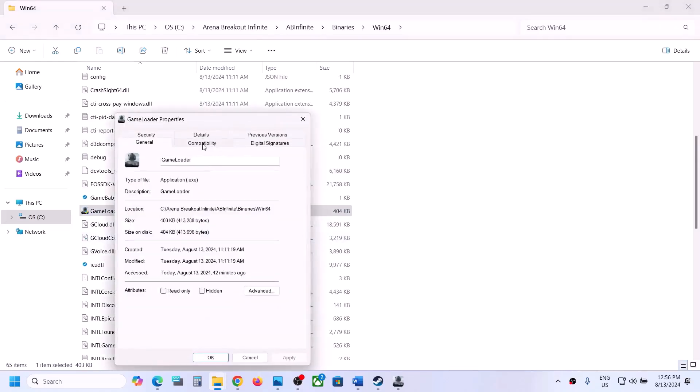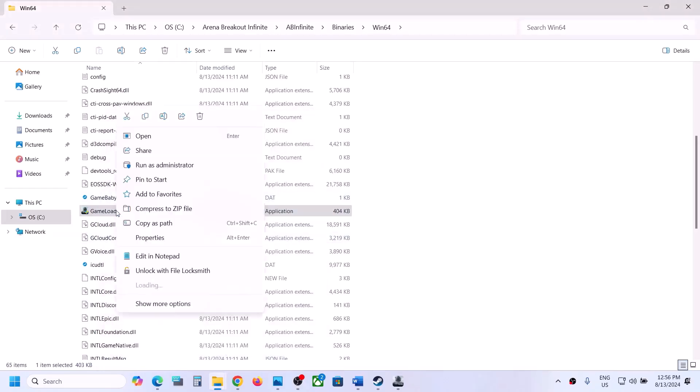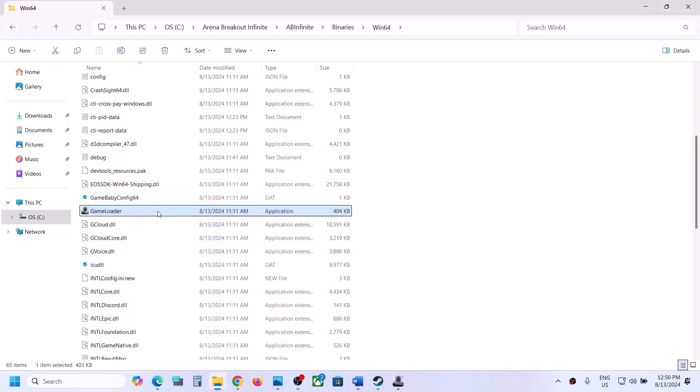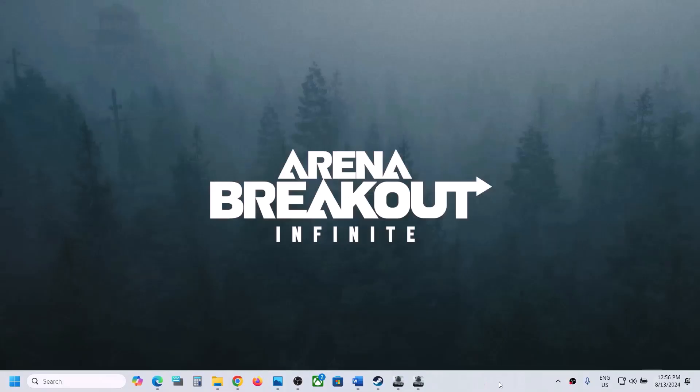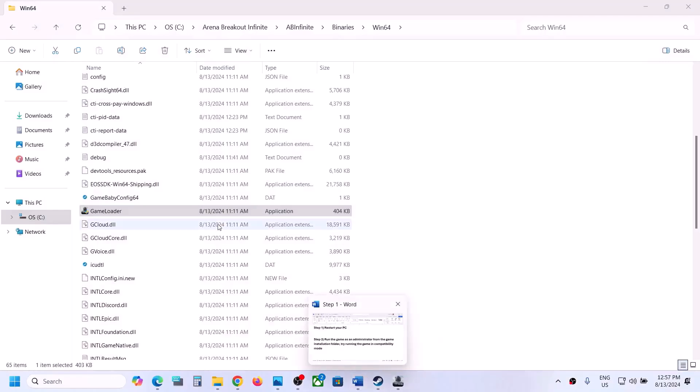Right-click on the second exe file, select properties, and put a check on 'Run this program as an administrator,' hit apply, click OK, and launch the game. If that does not work, put a check on Windows 8, hit apply. If that does not work, select Windows 7, hit apply. If that does not work, put a check on 'Disable full screen optimization,' hit apply, click OK, and launch the game.